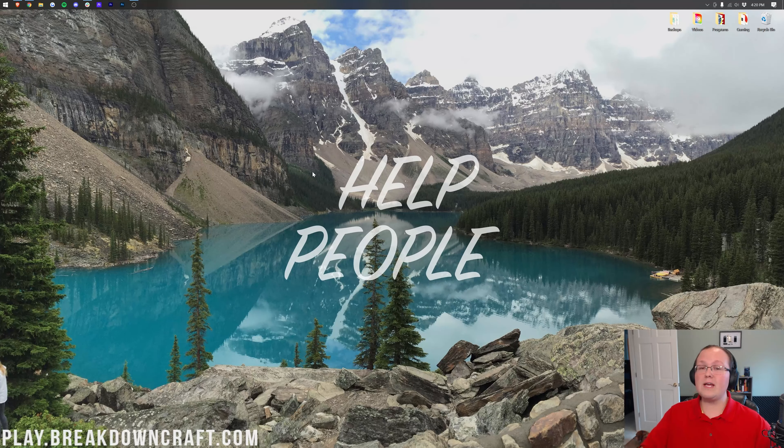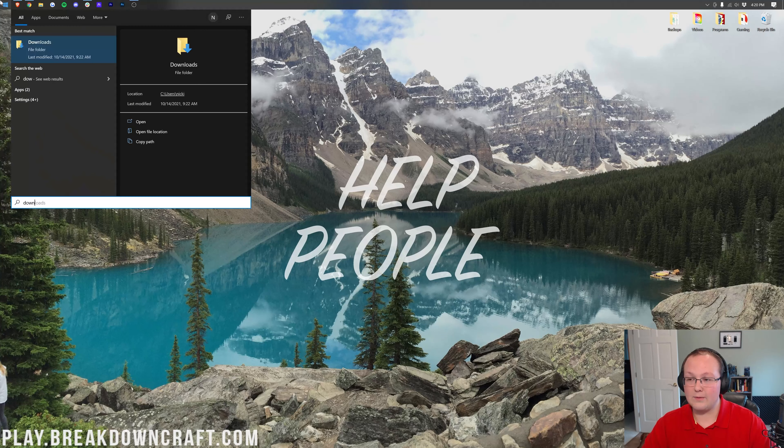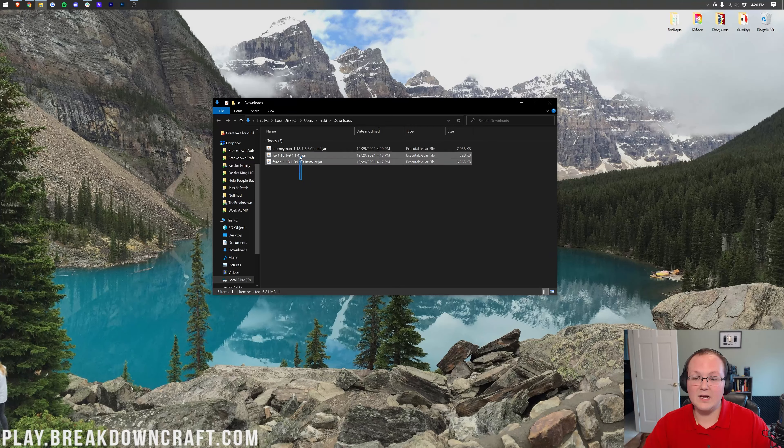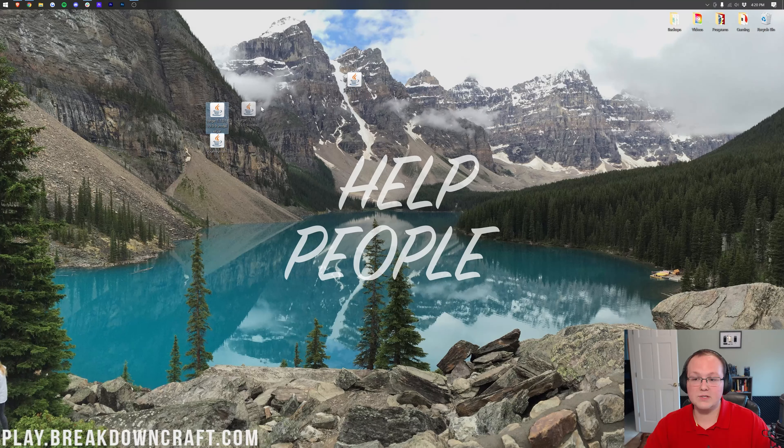Now we can minimize the browser. We want to get Forge and the downloaded mods onto the desktop since that's the easiest place to work from. Click the Windows icon — it's usually at the bottom of your screen, or in the center on Windows 11, and this tutorial does work on Windows 11. Type 'downloads' and open the Downloads folder. In here you'll have all the mods you downloaded as well as Forge — Just Enough Items, Forge itself, and JourneyMap. If the file icons look different, keep watching and we'll fix that.